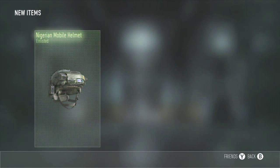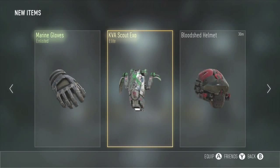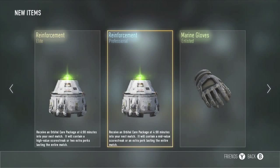Let's see what we get in this one here. Elite Reinforcement — probably my least favorite thing to get. It's like the biggest waste of an Elite, and I play Team Deathmatch a lot so I sometimes don't even get to six minutes into the game. But we did get that cool EXO, so not a bad couple of supply drops.